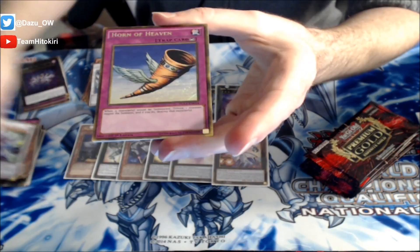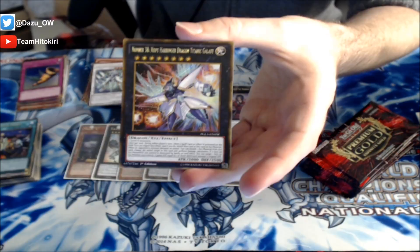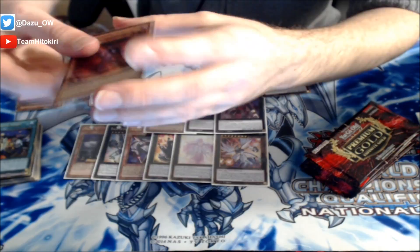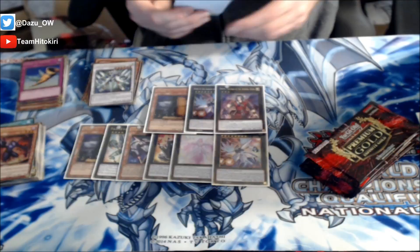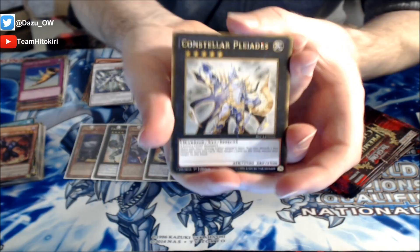Alright, we've got Arcanite Magician followed up by a Horn of Heaven - randomly a Gold Secret Rare. And we have Mistaken Arrest. Another Number 38, Hope Harbinger Dragon Titanic Galaxy! Nice - followed up by Libic, Malebranche of the Burning Abyss. We have three Hope Harbingers so far - that's crazy!